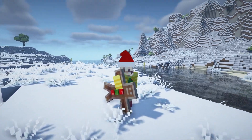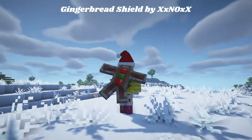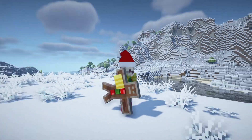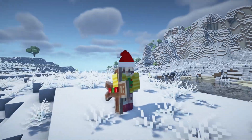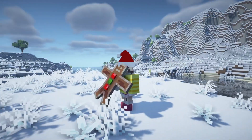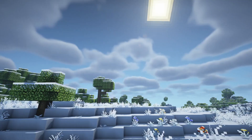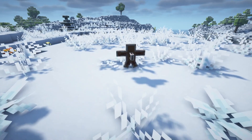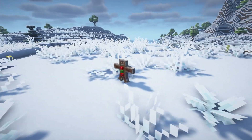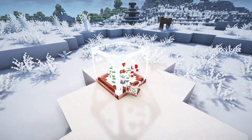This next resource pack is called Gingerbread Shield by XX No XX, and it changes the shield into a gingerbread man — his little buttons glow and light up. It's so cute and so festive!